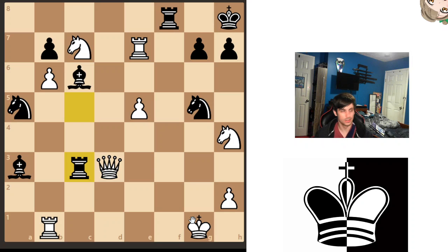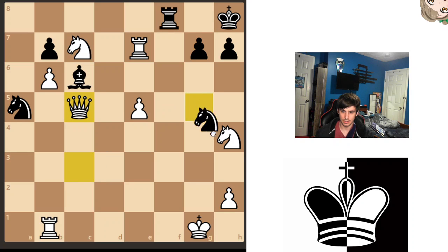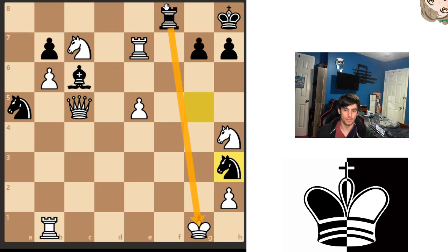One thing that's really good for the black pieces is that the white king is very exposed — he doesn't have any protection. So we're going to take advantage of that. Queen takes c3. Now right here, the move bishop to c5 could actually be played, because this would lead to a checkmate — you could go bishop to c5, queen takes, knight h3 checkmate.